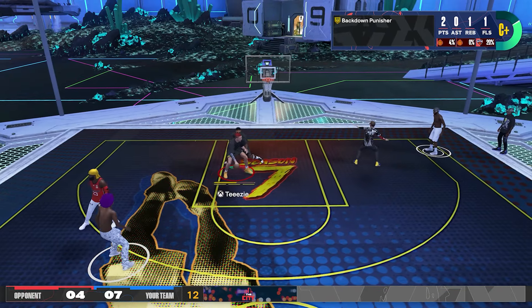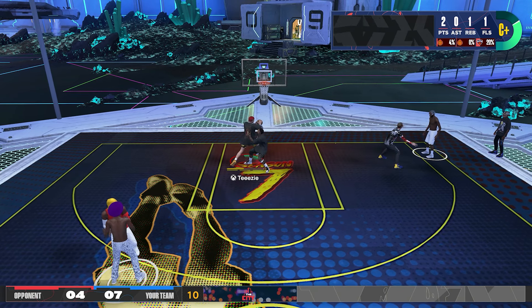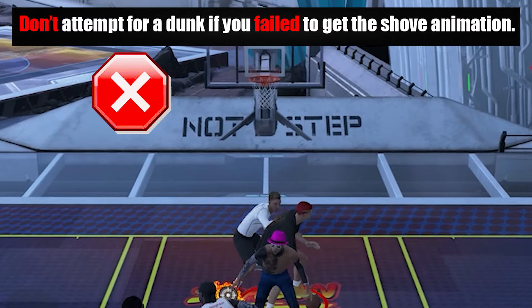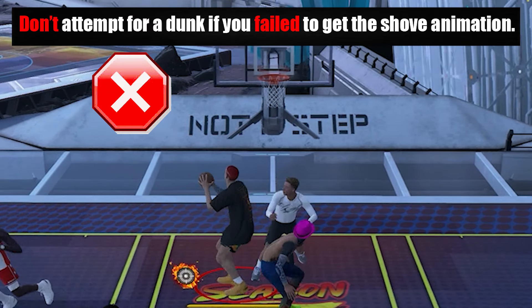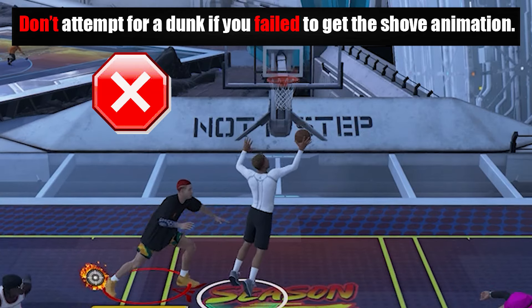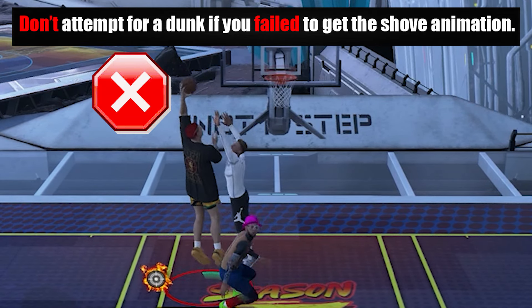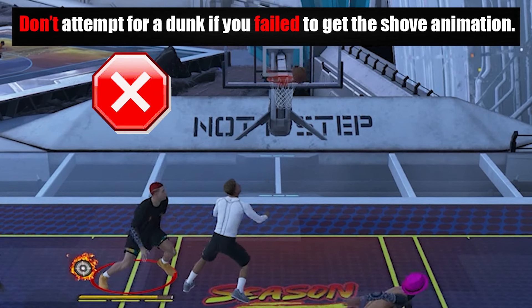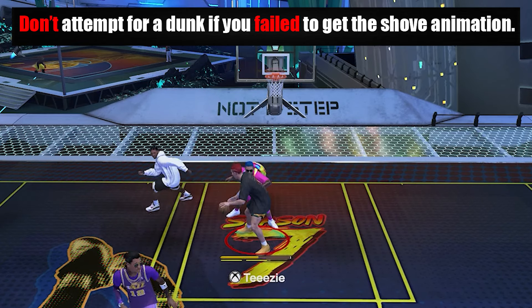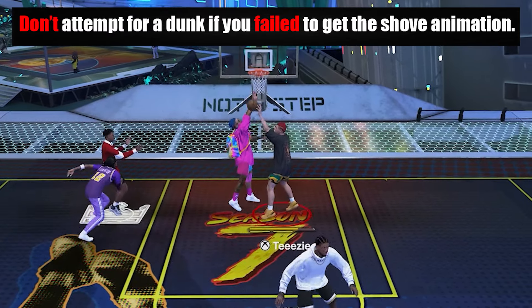Now for the most important part: only try to do a dunk if you get that little stun animation. You may look open, but trust me — the moment the defender hits triangle they can still challenge your shot. Even a smaller defender can still make you miss. Here you can see I didn't get the stun animation, so I passed the ball — I didn't want to force it. Again, only take the shot if you get the stun animation.